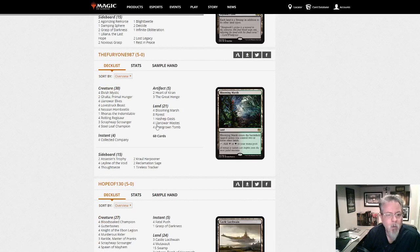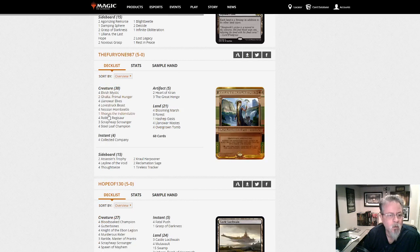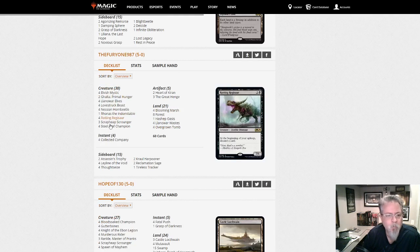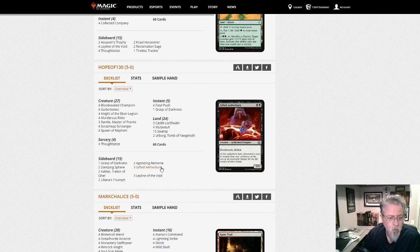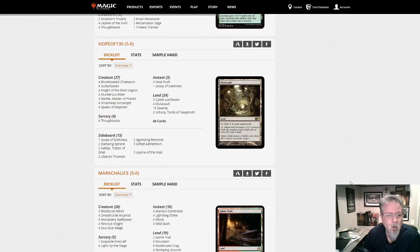This one is Golgari Stompy — you know it, you love it, it's tier two right now. If you can get out a turn-three Galta you're usually in good shape. Mono black aggro with three Rankles and all the usual cast of characters — Kalitas in the side, Aetherborn in the side. Mono black aggro is right about at the same level in the metagame as Golgari Stompy.